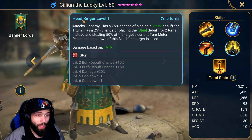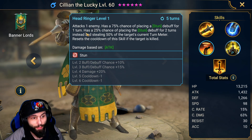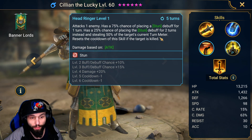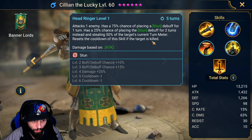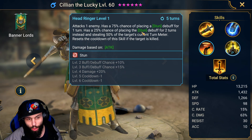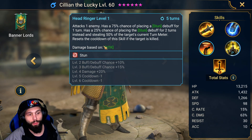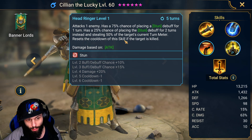On the A3 we have Head Ringer, attacks one enemy, has a 75% chance of placing a stun debuff for one turn, and a 25% chance of placing the stun debuff for two turns instead, stealing 50% of the target's turn meter. Resets the cooldown of this skill if the target is killed. When booked it has a 100% chance to stun, so this is very useful in PvP and PvE dungeons. It's also going to be very good in Faction Wars as well.